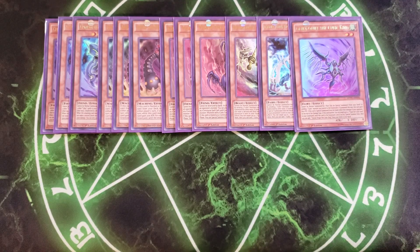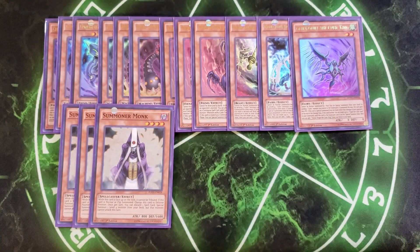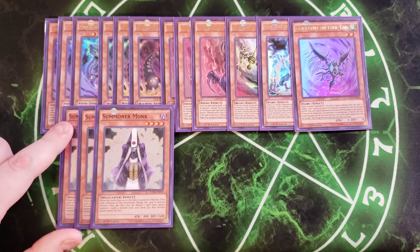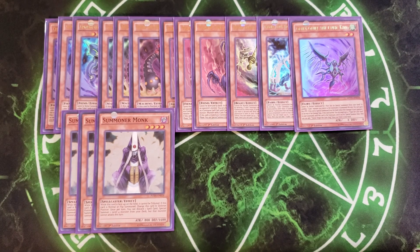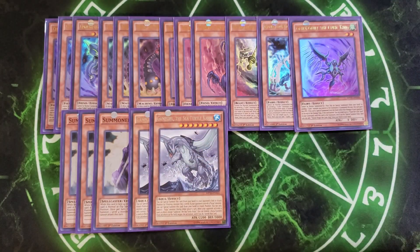We then play three copies of Summoner Monk. Summoner Monk is here to special summon your copies of Duza, sending the exact Cubic card you need to the graveyard, while also enabling some really good rank four plays. We then play two copies of Gamma, which is pretty good in the deck because it can get rid of cards you don't want to deal with for OTKs. For example, if your opponent has a copy of Dragoon on the field, you can Kaiju it away, then go in with Crimson Nova and make a second attack.